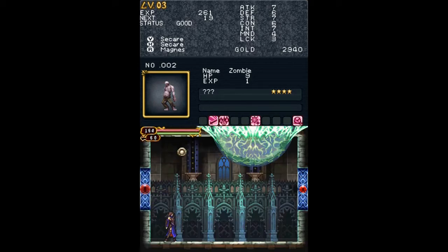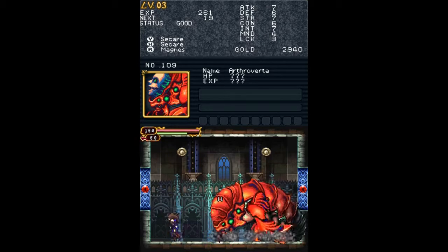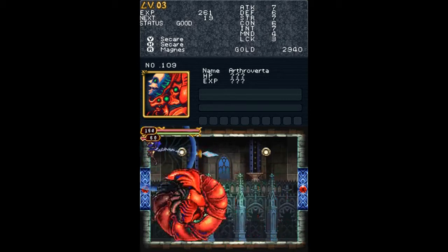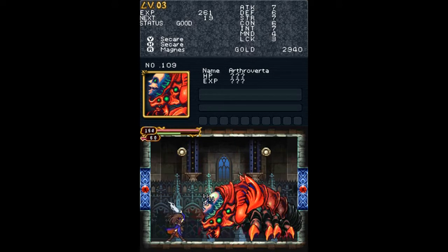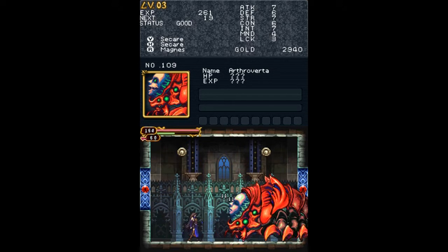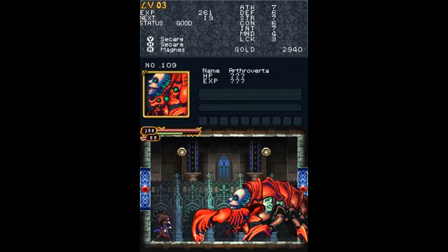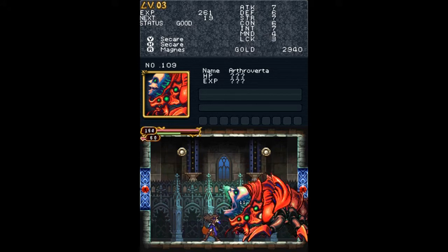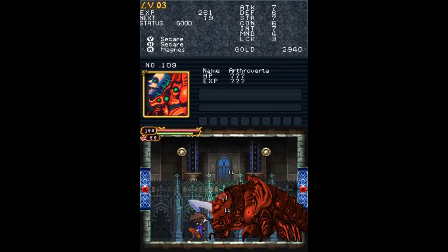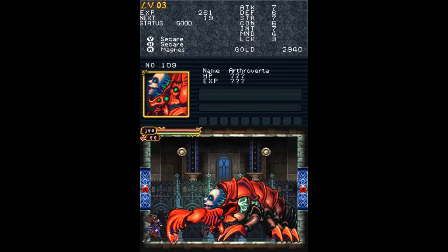Over here's the first boss — Antrovera. He has a couple of attacks, like this rolling one. Just use Magnus to keep him in the corner over there. At times he falls back a bit. The claw attack — just walk outside of range. A net appears too; you can destroy that with an attack. I was thinking it was going to roll again, but instead it just claws.